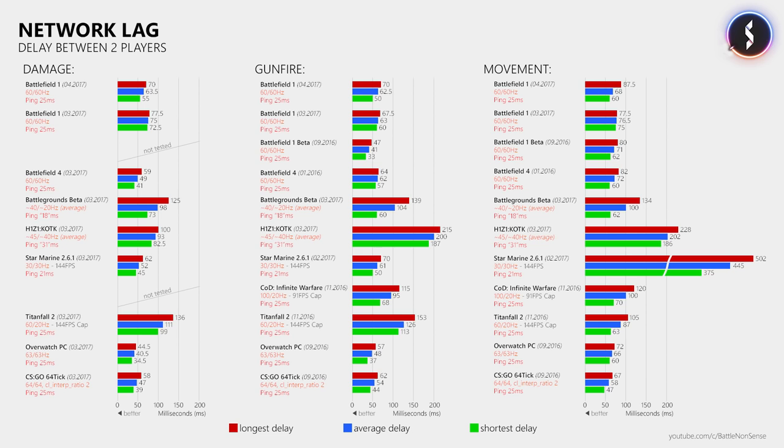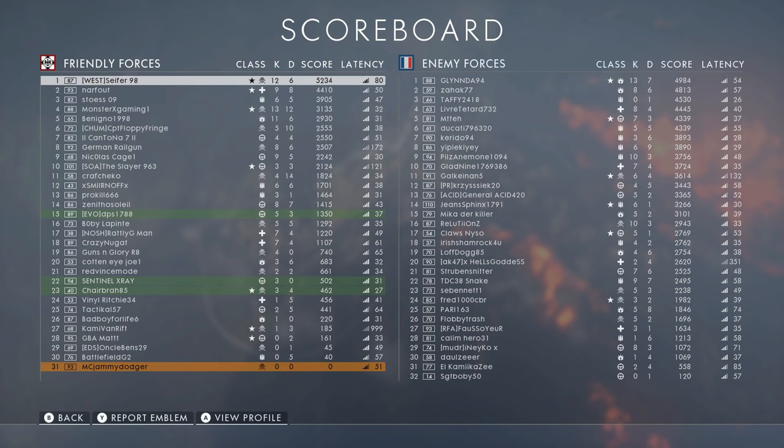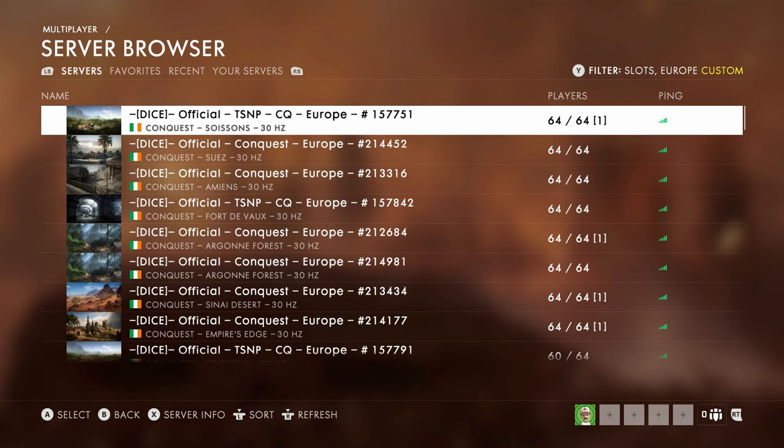Those of you who play Battlefield 1 on console were surely happy to find out that the scoreboard now finally shows you the numerical ping value for every player, which is something that the community has been asking for a very long time. Sadly the server browser still just shows you the signal strength indicator, so hopefully that will change next as players want to know their exact ping before they join a server.